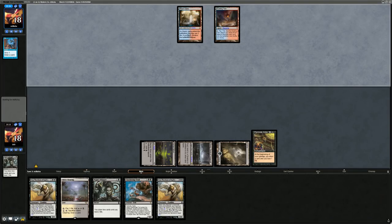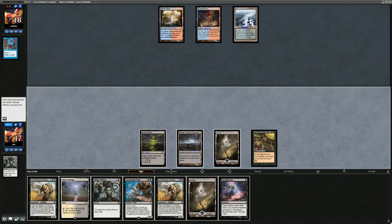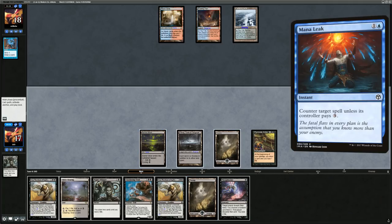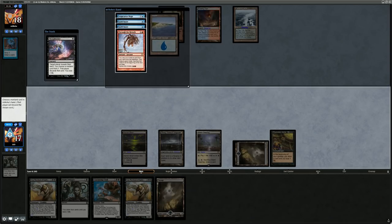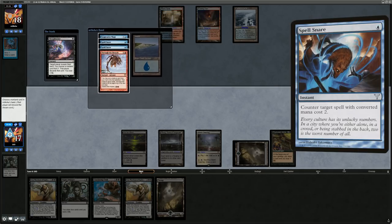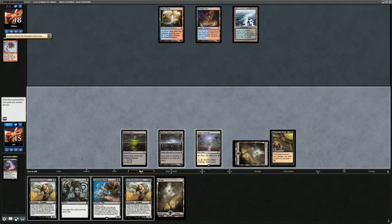Thoughtseize is pretty good here — play land, Thoughtseize in case of Mana Leak. Opponent's hand: double Spell Snare, Snapcaster, and Through the Breach. Spell Snare is no longer super effective but can still counter Knight's Whisper. Should take the Through the Breach, leaving them with Snapcaster and double Spell Snare. They can go Snapcaster Opt end of turn, but that's okay. They must have drawn these Spell Snares late, otherwise they probably would have countered the Knight's Whisper — maybe keeping for my enchantments.